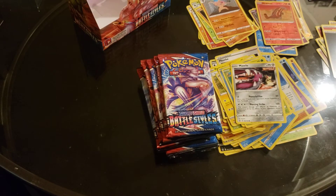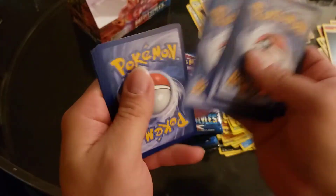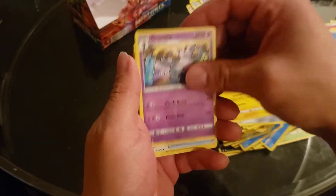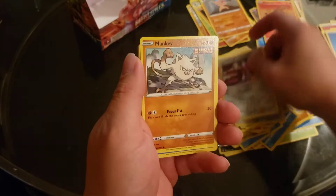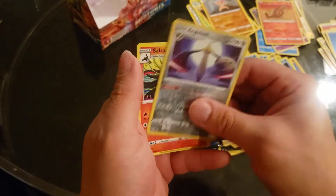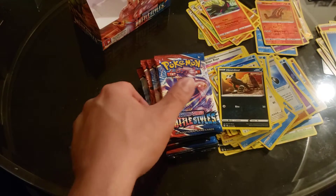Oh, we still have a lot to go. This pack doesn't want to open. Let's go fast. Luxio, Grumpig, Manky, Horsea, Unown, Aggron Lash — that looks good, I'll keep that.